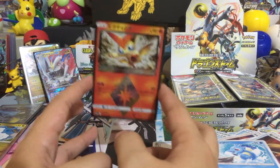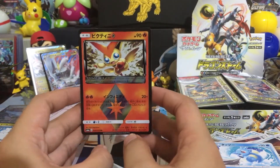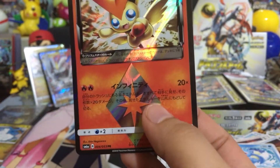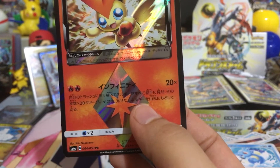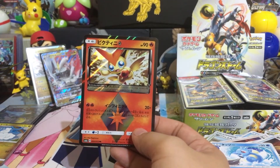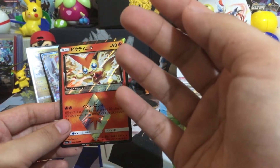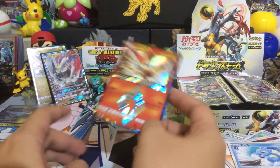What an awesome card to pull for our last pack — Victini Prism Star! Let me read this: the Infinity attack does 20 damage times the number of basic energy cards in your discard pile, then shuffle those cards into your deck. Isn't that awesome? I don't really play competitively but that effect of getting energy from your discard pile back into your deck is a nice move.